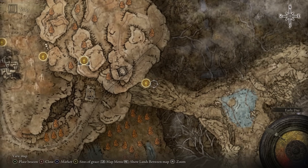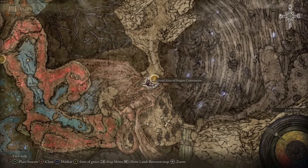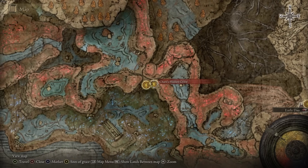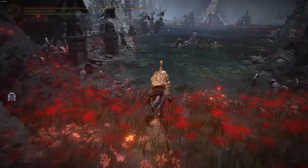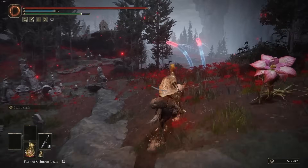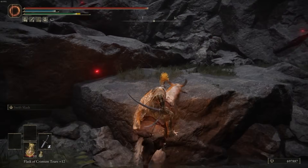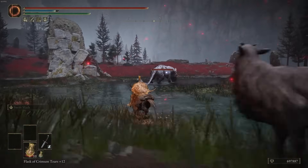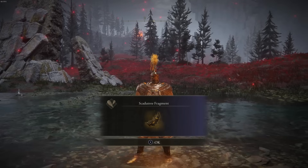Jump down that pit, fight the boss at the bottom, come out at the terminus site of grace, and head along this path. Continue making your way through the sites of grace along this pathway until you get to the site of grace where I'll guide you to the hippo location. Once you defeat this hippo you'll get a Scadu Tree Fragment. Every single hippo you defeat in the game will give you Scadu Tree Fragments, so kill them when you see them.